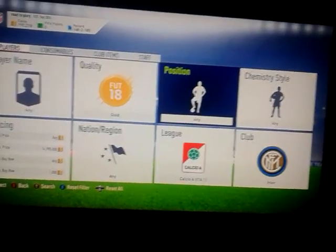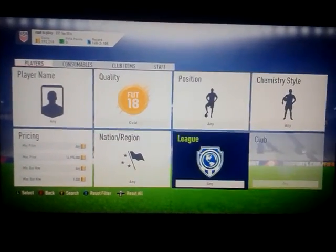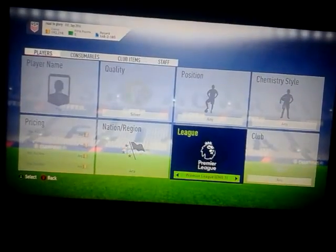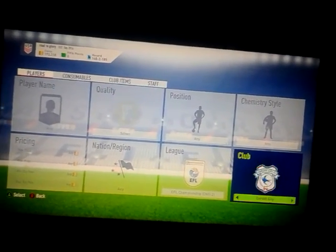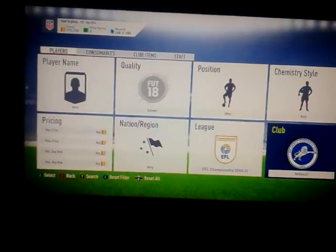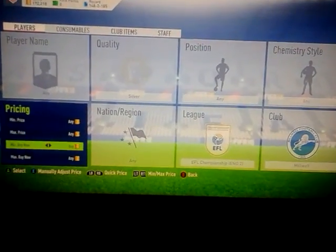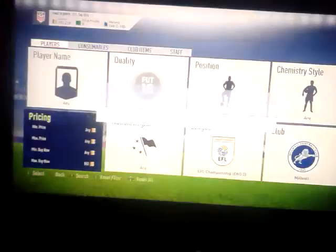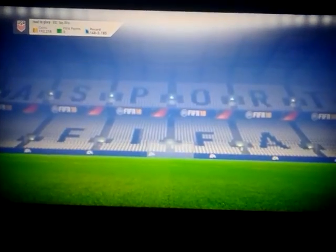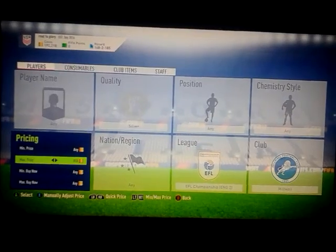This third game doesn't have too many gold players, so what you want to do is go silver. It's an EFL Championship game - a big match between Leeds and Millwall. If you didn't know, they do have a rivalry. I think they're quite close together in the league. As you can see, people have already been investing - players are sitting at about 750 coins. I'm going to try and win them on bid at around 650 each.